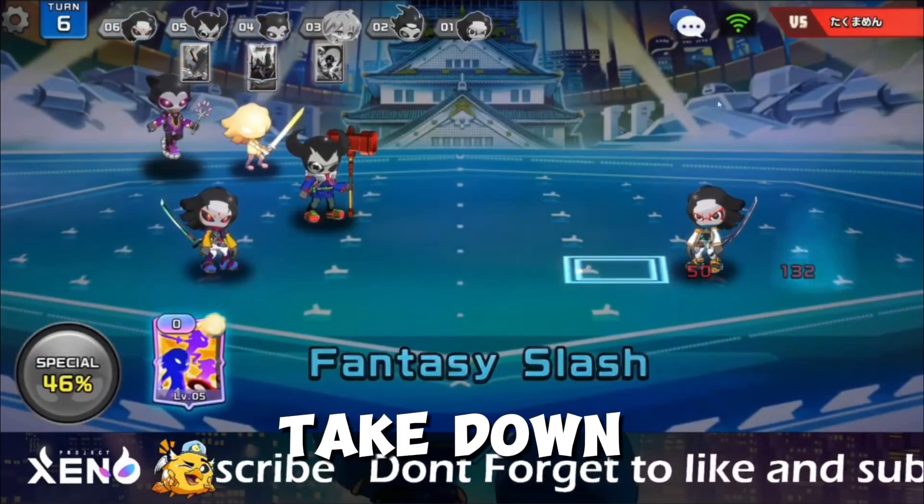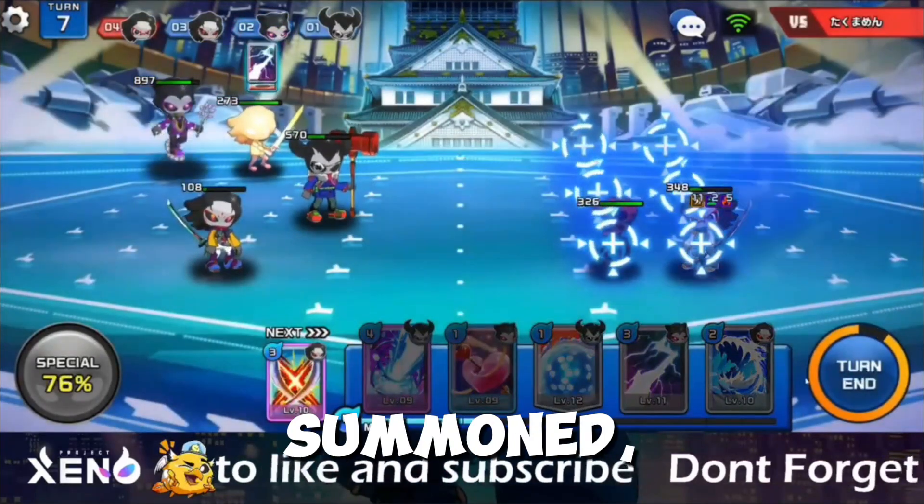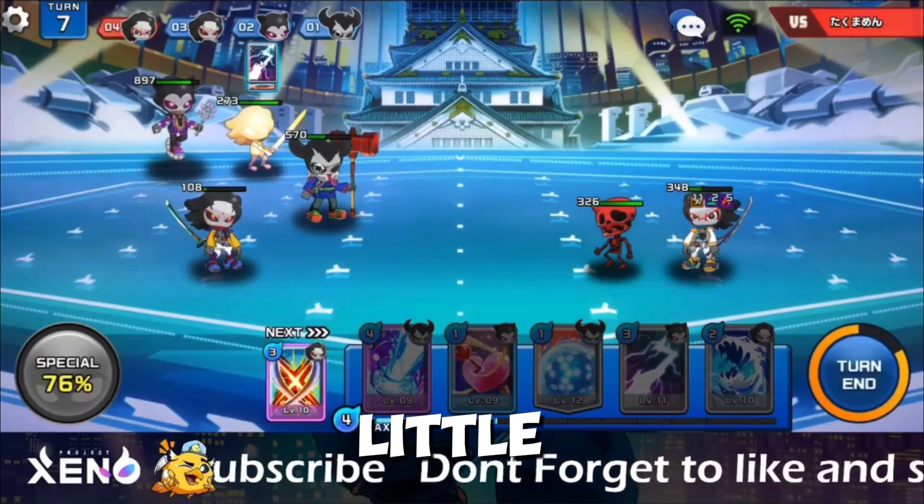We also take down his Necromancer this round. To heal my Psychic and attack this summoned one, I will use Angel Heart plus Little Thunder.